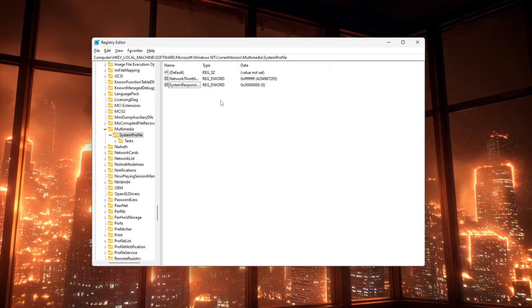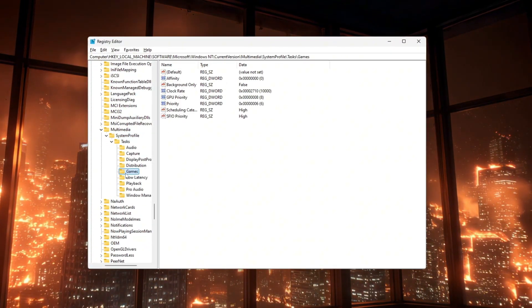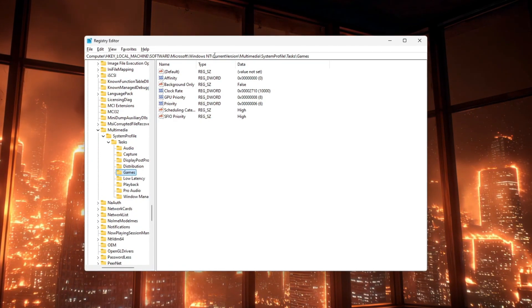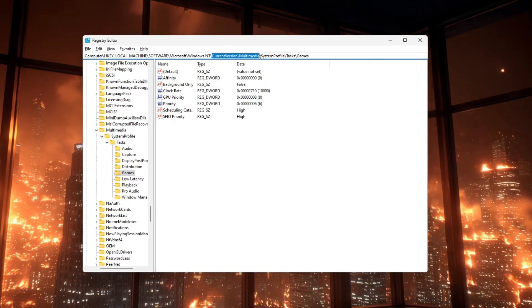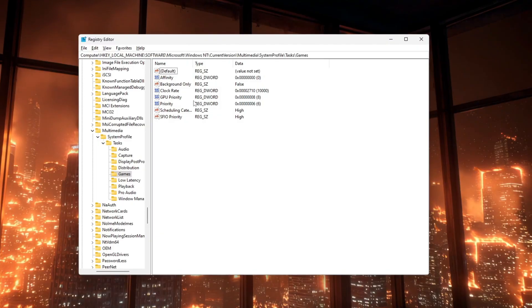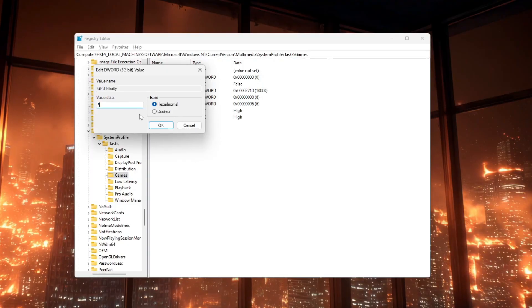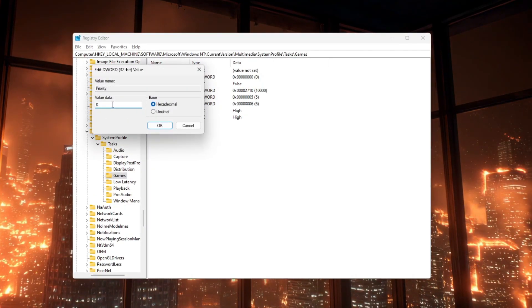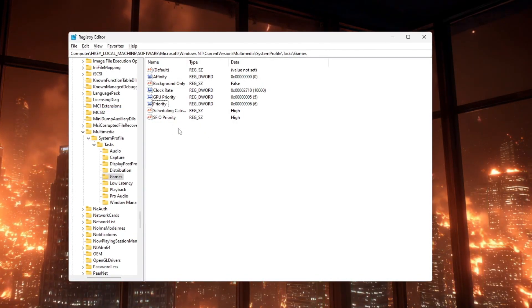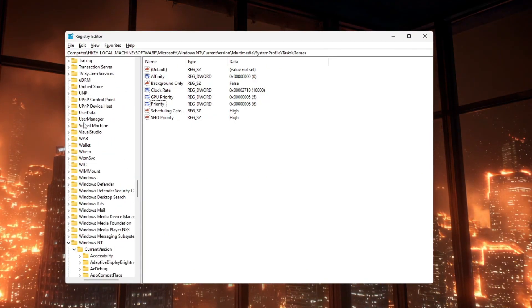Next, improve the game profile by going to HKEY_LOCAL_MACHINE > SOFTWARE > Microsoft > Windows NT > CurrentVersion > Multimedia > SystemProfile > Tasks > Games. On the right, create or edit: GPU Priority (decimal) set to 8, Priority (decimal) set to 6, and the string values Scheduling Category and SFIOPriority both set to High. This tells Windows to treat game tasks as high priority.